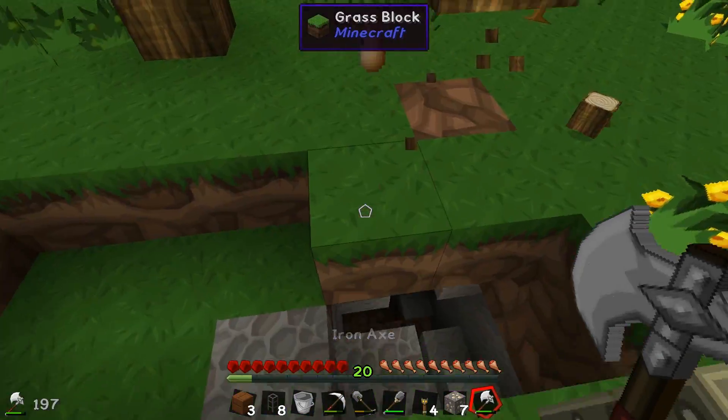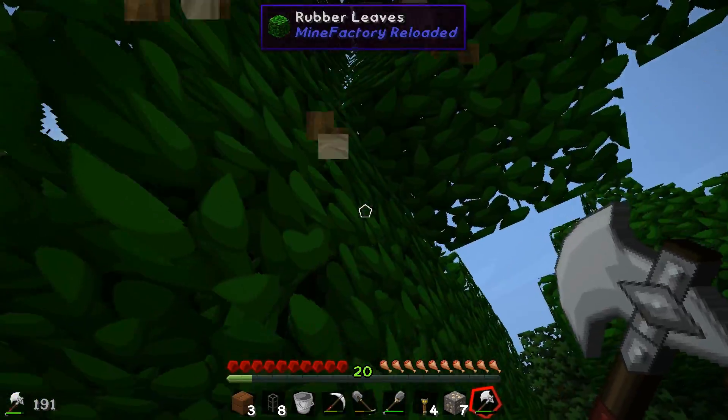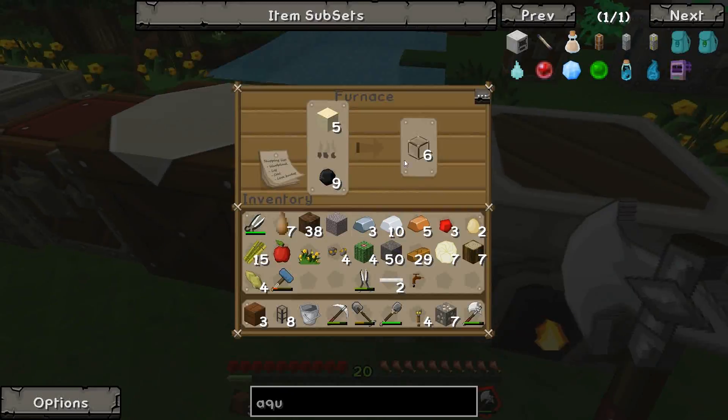I kind of want to get into some Tinker's Construct stuff. Because Tinker's Construct adds an axe called the lumber axe which does what tree capitated does - so you can just hit the bottom of the tree and the whole thing falls down. I kind of want to start using that on this, so we might move into some Tinker's Construct stuff soon.